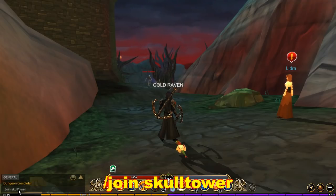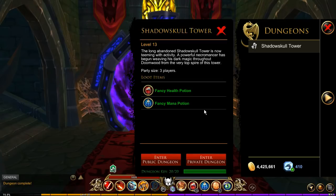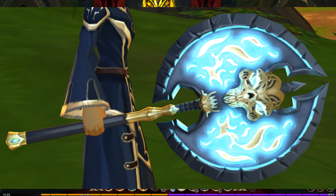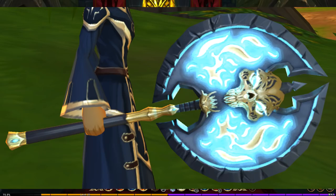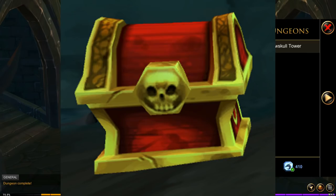The next item is in Skull Tower — you can get there by typing 'join skull tower'. In this dungeon, you have a chance of getting the Soulborn Axe, and this is an extremely rare drop. You can get it from rare chests that are spawned randomly throughout this dungeon. The chance of getting the axe from the rare chest is extremely rare, plus you have to find a rare chest, which is not an easy feat.